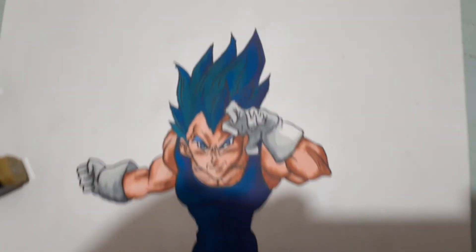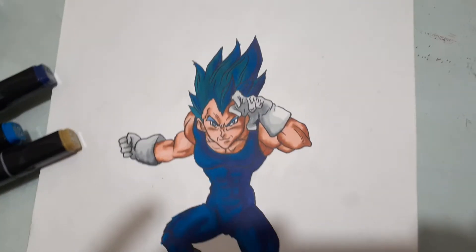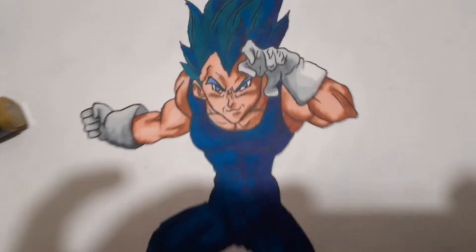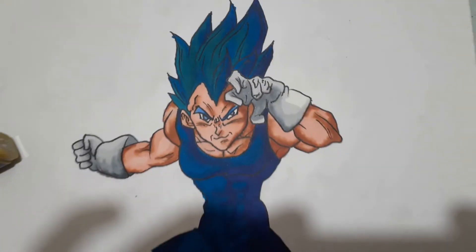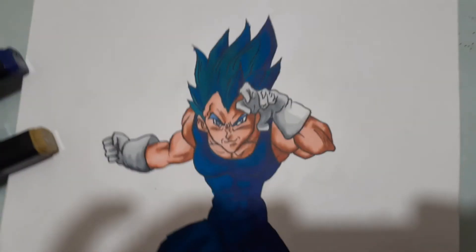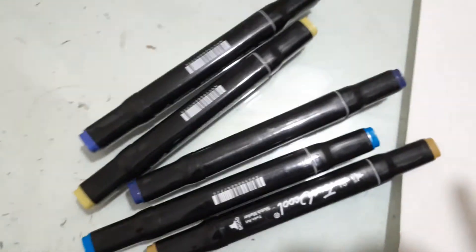There you have it — this is the Vegeta I have drawn in three hours and 45 minutes. I hope you love it. These are some of the markers I've used. As you can see, I went away from the normal anime coloring style and gave myself some artistic freedom — look at the level of blending I've done.